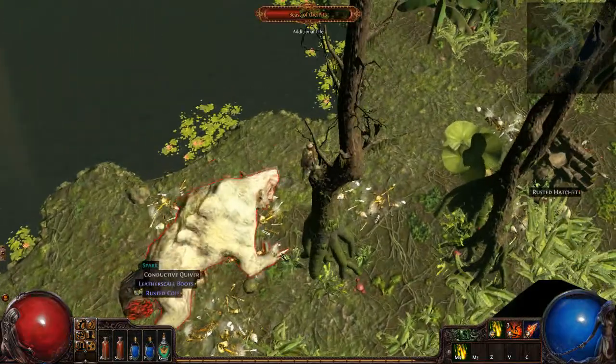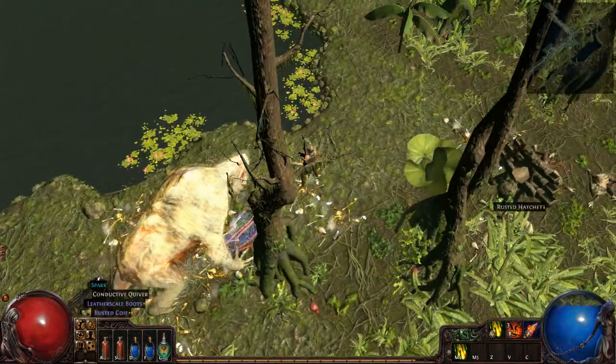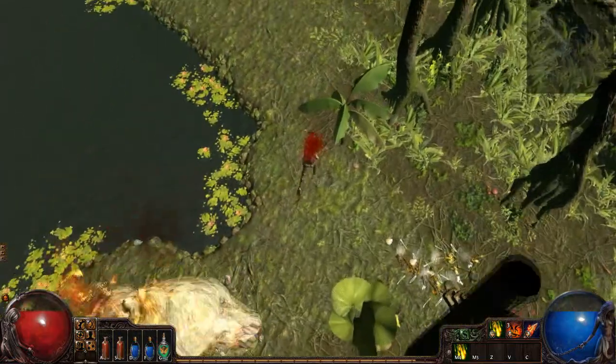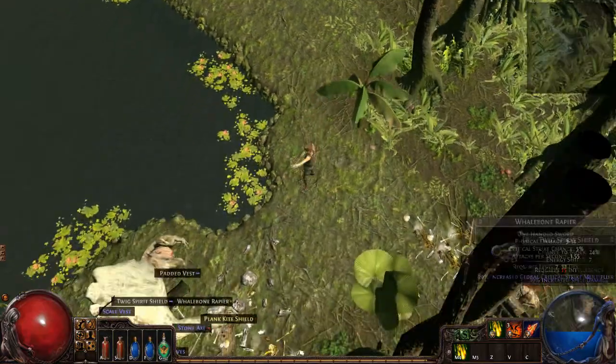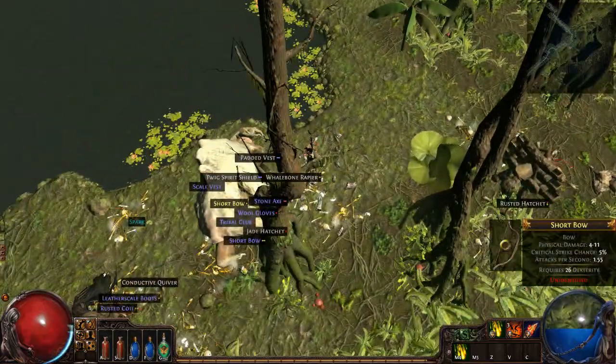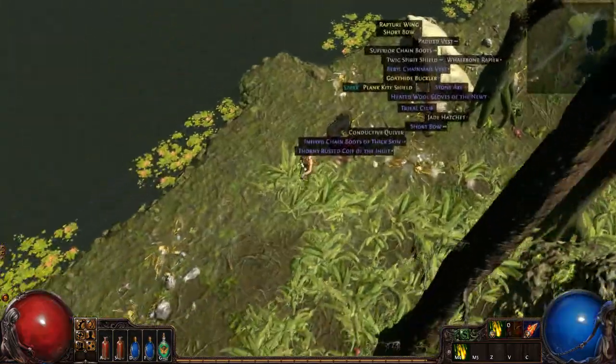Sybil's Paw Thresher Claw provides a helping hand for those long days threshing crops in the fields. It also offers an insane life on hit with spells — whack on Incinerate with a multiple projectiles mod and drown yourself in the sweet red refreshment.